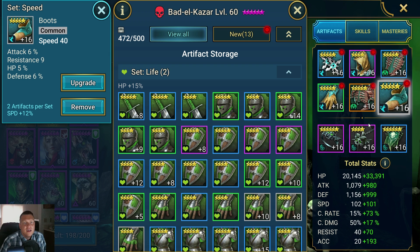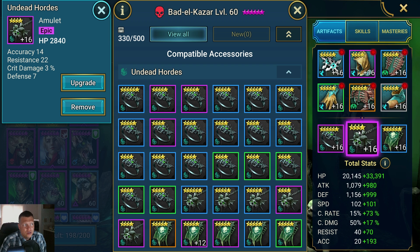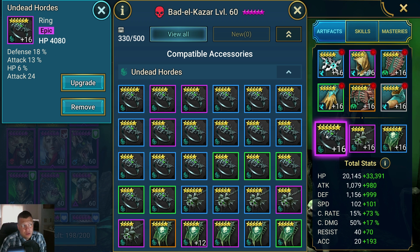These boots are okay. For jewelry: our banner, we obviously want accuracy as the main stat, and anything else you can get besides that is gravy — you usually want speed. Amulets are a little tough to get rolled well, but any sort of blend of HP and accuracy is going to be good. Same thing with the ring — HP, defense, sustain — going to be good for him.